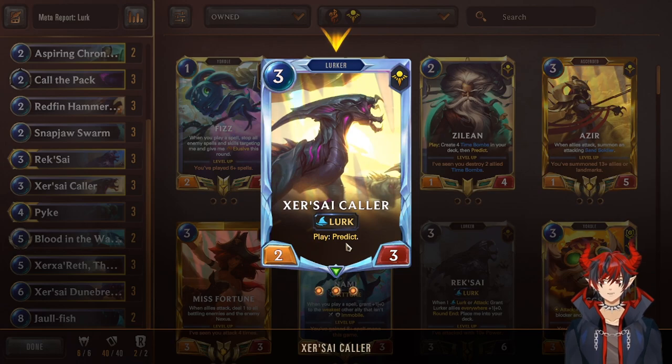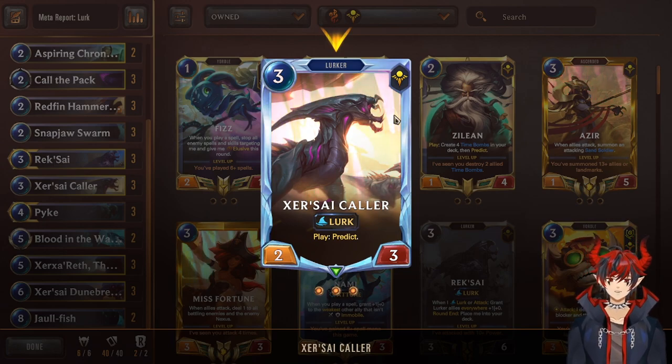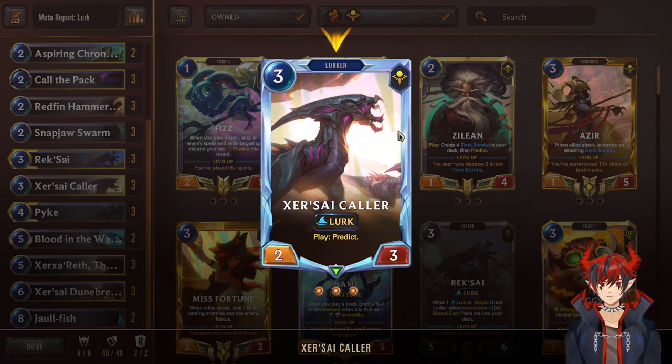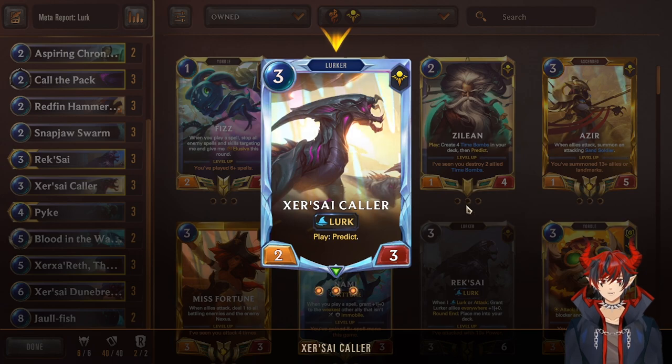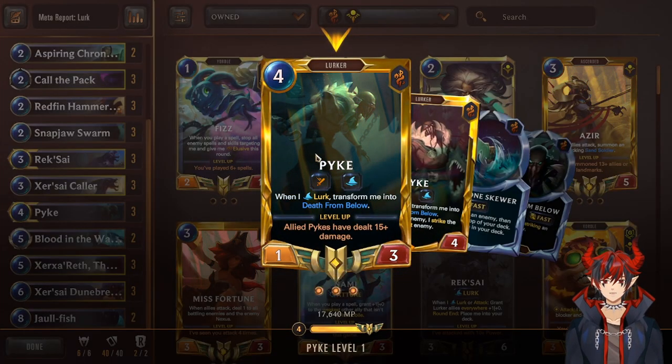Next we have Zersai Caller — on play, predict. Just like our other predict cards but this one is also a lurker, making it the best one. It's also a 3/2/3 so a really good card. We ideally want to predict Reksai or Pike.